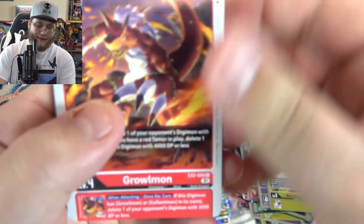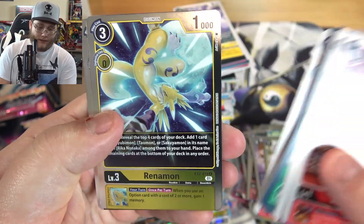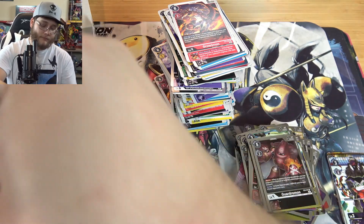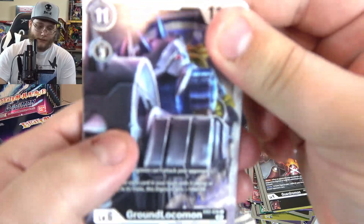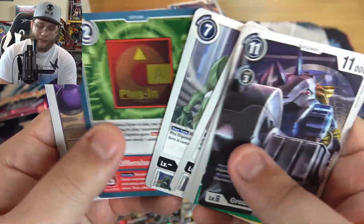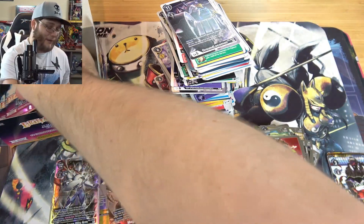I might build that - I think that kind of confirms that I will actually. Renamon and Gardramon. Ground Locomon. Keep thinking he's a green one for some reason too. I see that green and I'm just like oh - Takato and Calamon just every time. I know he's like one of the white cards but still I just kind of glance. I'm like no.